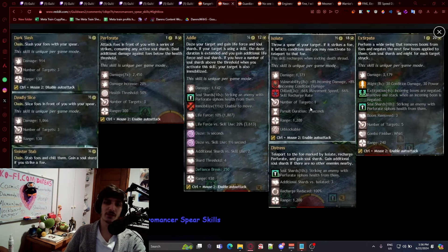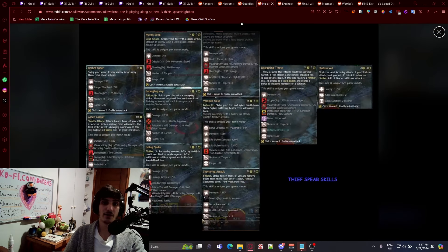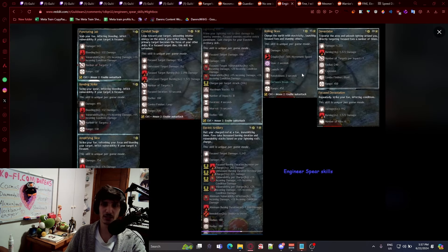For Necromancer, you're building soul shards and spending them with your two — that's pretty cool. For Guardian, you have illumination that can do more damage or different effects when your ability is illuminated, and a symbol that makes all your next attacks illuminated. Thief has lead attacks, follow-ups, and finishers on two and three, and four and five interact with each other to give you lead attacks or finisher skills. Engineer focuses enemies and that's kind of about it — doesn't interact as much.